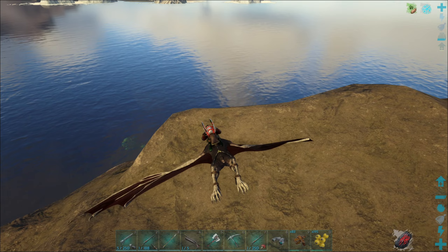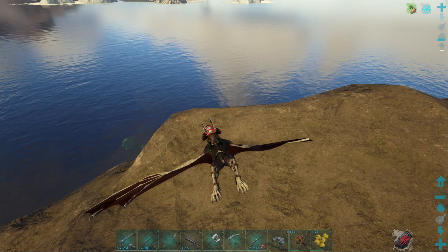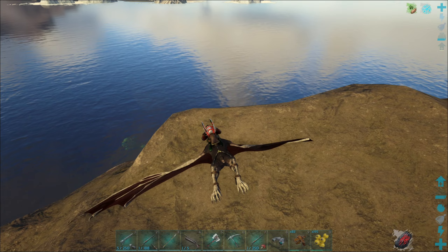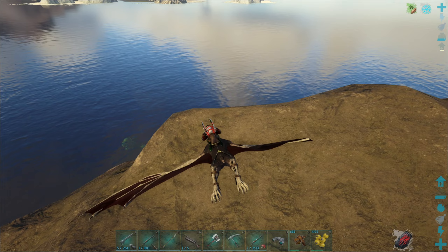Man sollte aber immer bedenken: es geht nicht über 100%. Sobald es hell ist suchen wir uns dann ein Tame-Objekt, was wir dann direkt mal wegtamen. Aber das wäre alles zum Blutelixier - das ist alles Theorie, also das was ich so gelesen habe. Beim Tamen werden wir das mal testen.